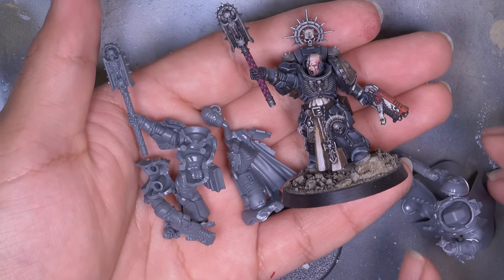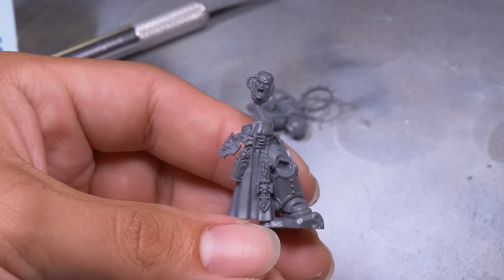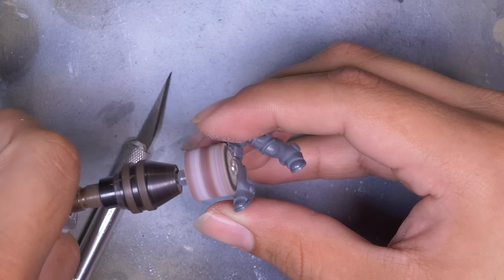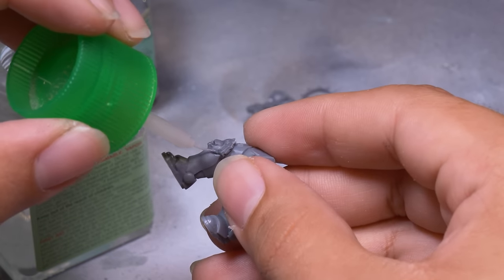Luckily, in my bits bin I have another Indominus Chaplain. This guy is a monoposed model and famously has a hilarious hidden neck. I have been cannibalizing this guy for years, and now I have come for his knee. I carved off the odd diamond pattern on his leg, ground off the little knee he came with, and replaced it with the big knee — a little bit of a superfluous addition, but I wanted to change anything I'm not 100% on.